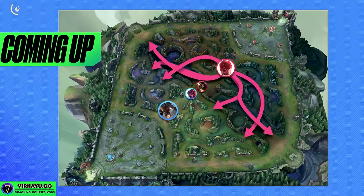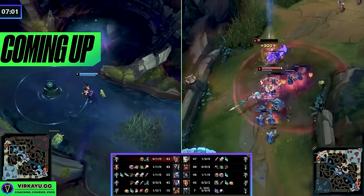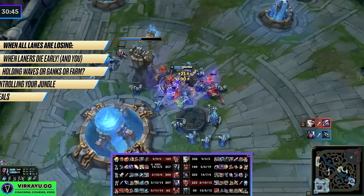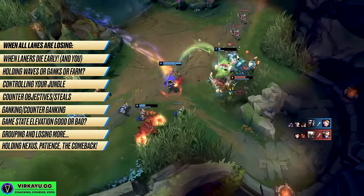A situation junglers find themselves in quite frequently is when your laners lose — and not just lose, but get absolutely obliterated. I'm sure you've all had situations like this where you had 15 kills, your whole team were dying and playing around with dragons, and you're basically saving the Nexus turret from falling.